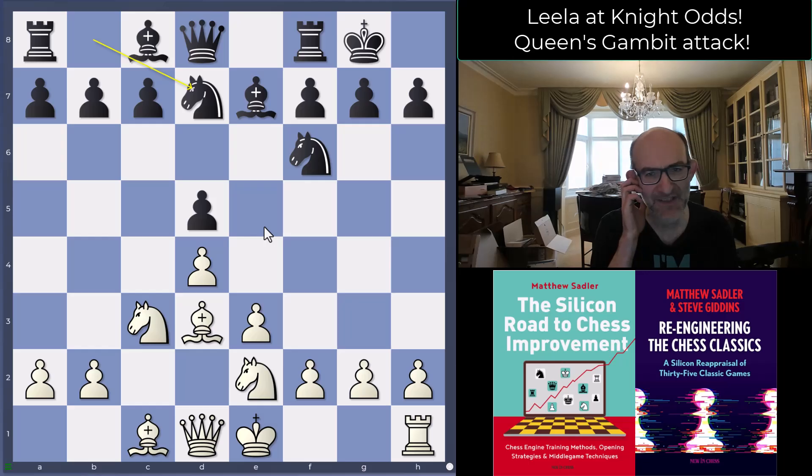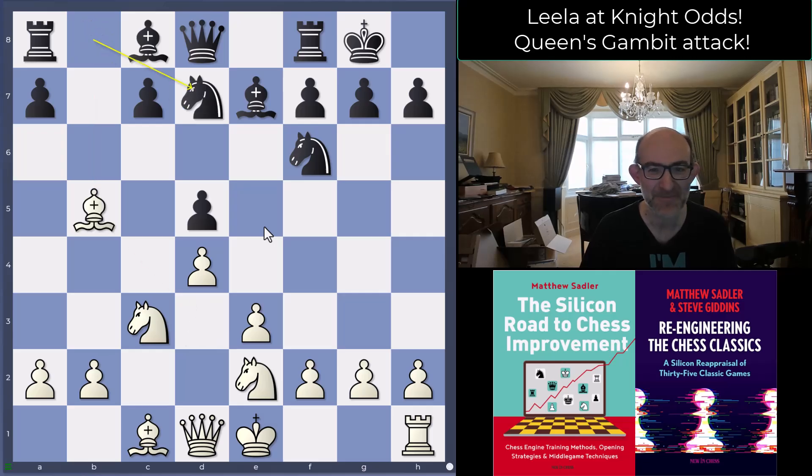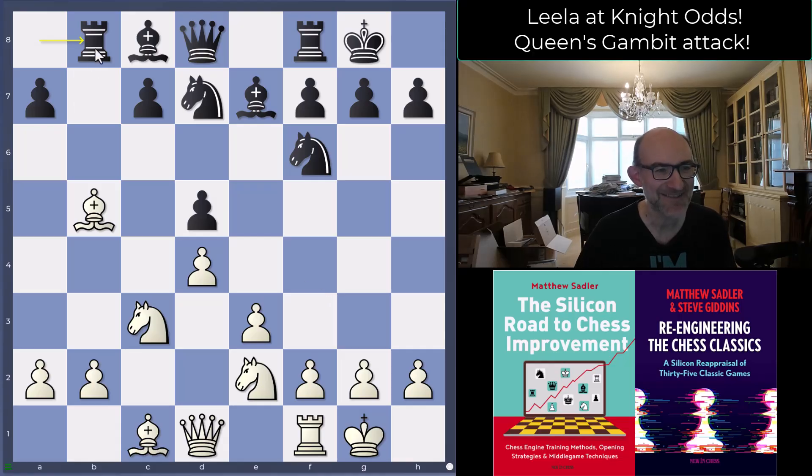Black is taking the David Navarra approach — you remember the knight odds match that Czech super-grandmaster David Navarra played against Leela some months ago. He just went for pretty solid, classical systems, really trying to stop Leela from attacking him, and he was very successful. However, this Leela is another step up. What's interesting here is that the engines are suggesting some incredible moves — like simply b5, bishop b5, knight bd7 — distracting the bishop away from the attack on the kingside and making sure you've got open lines for the rook.